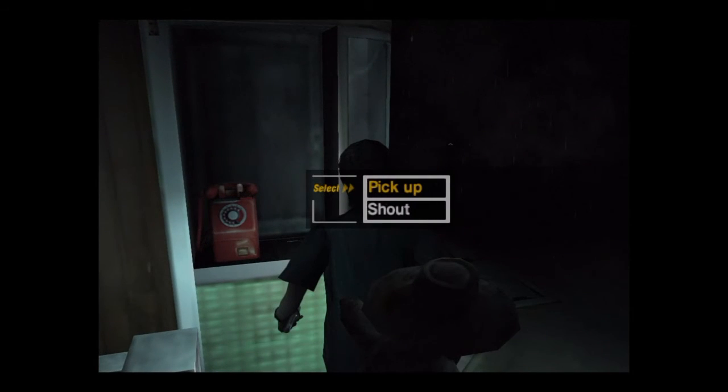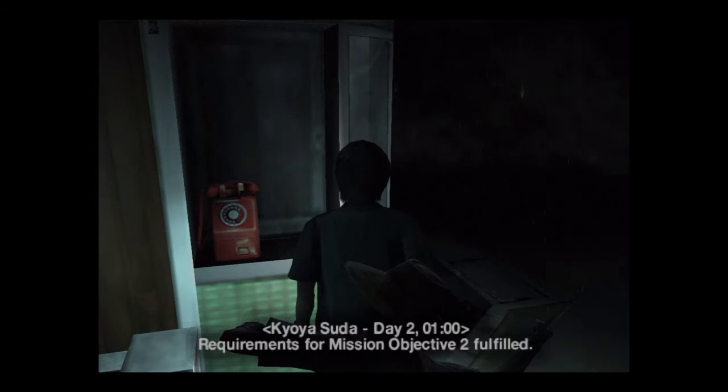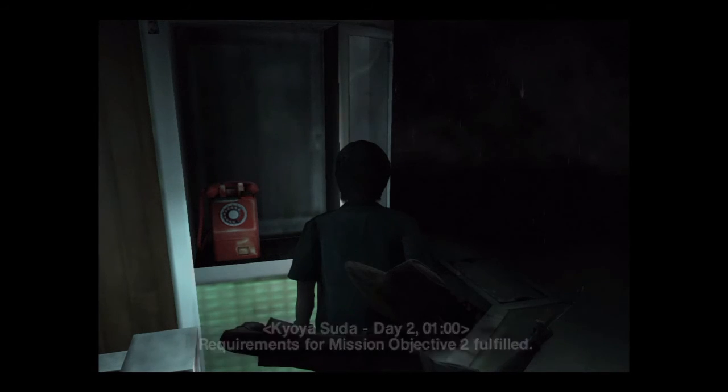We're not going to be following her just yet. Here are our enemies — the Shibito. They are basically just people that want to kill you. So I went here first because we need to pick up something — and he's going to stab me in the back. I got the key to the storeroom. It says at the bottom: Kyo Yasuda, Day 2, at 1 o'clock. Requirements for mission objective 2 fulfilled.